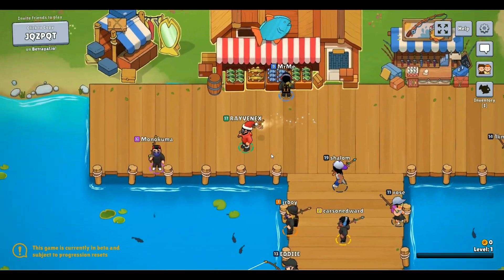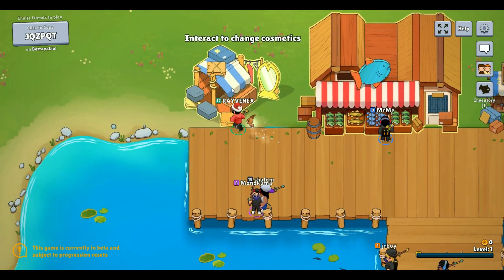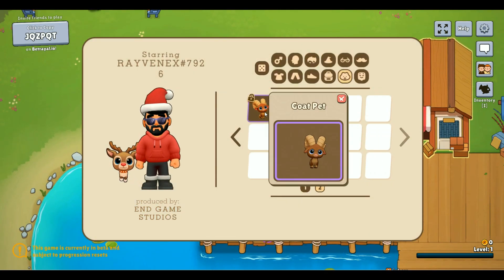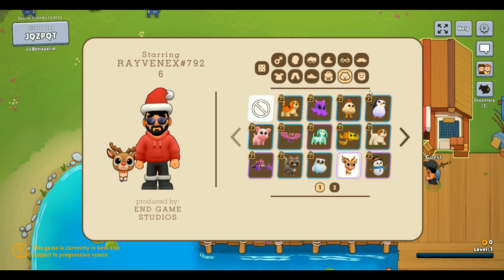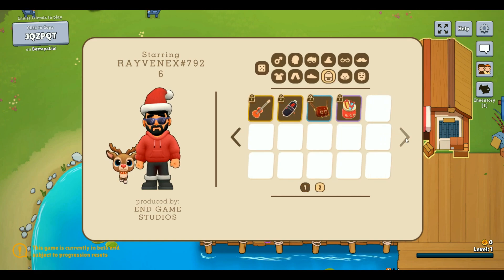We've got a little shop right here, let's check out the shop. Nothing to sell — oh, I see, that's just for cosmetics. Let's see if there's anything new. There is a new goat pet which is unfortunately not unlockable right now.